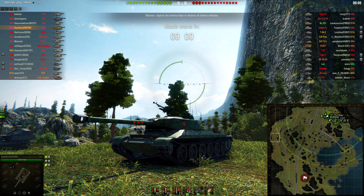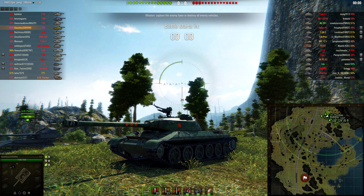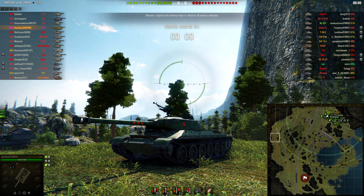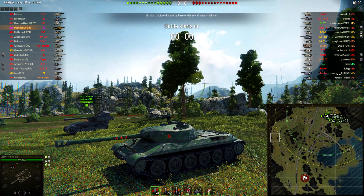Hello fellow tankers, this is Dauntless, and today I'm going to be playing a game in my tier 8 Chinese premium heavy tank, the 112. The map is Serene Coast, and as you can see, the lineup does not look too promising. The 112 recently got a buff on its armor, but the 175 pen that it receives with its AP shells is a little bit lackluster, especially with the Defender and the Patriot coming out making this tank not quite as competitive as it used to be.